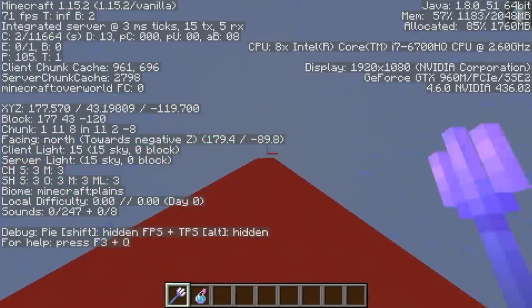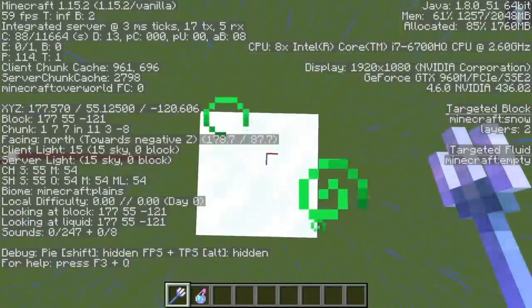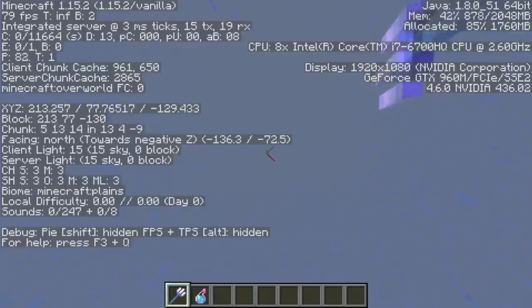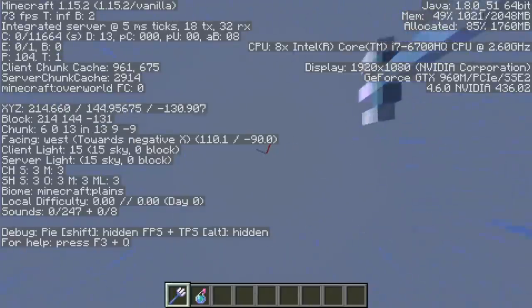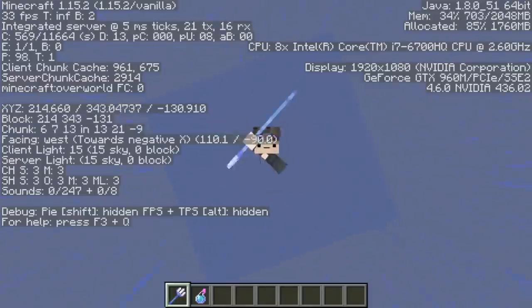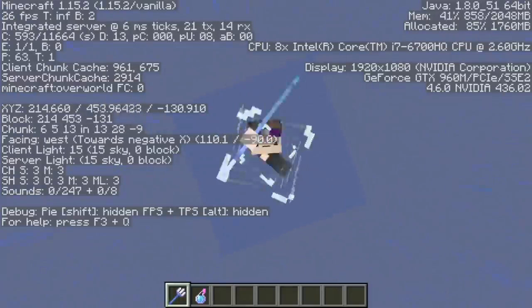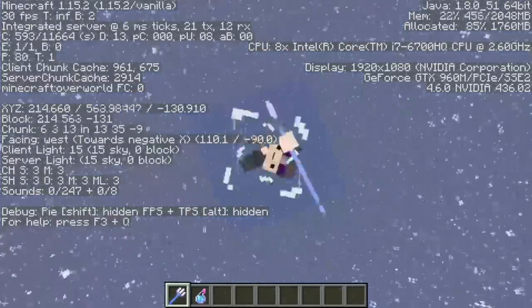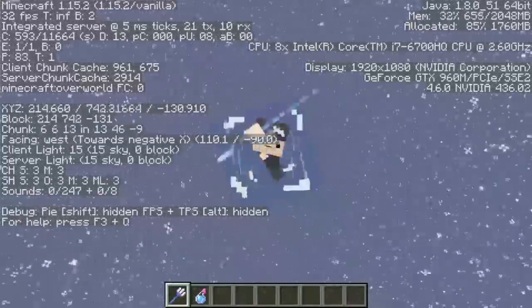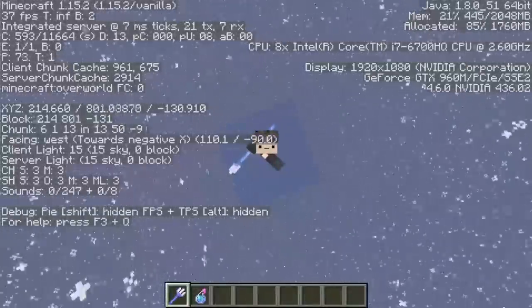I'd like to briefly point out that using Riptide 3, you can actually go infinitely into the air if it continues to rain, because you can repeatedly throw the Trident — but that's a lame option, so I'll be ignoring it. As for combining with a horse: when you dismount the horse to jump, you lose all your momentum, making the Riptide worse, because the downwards momentum combats the Riptide and makes your propulsion slower and weaker.